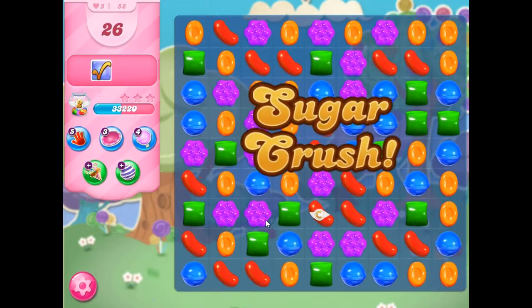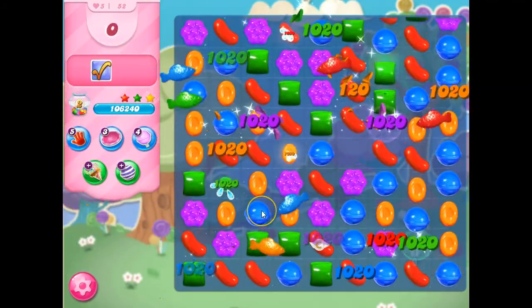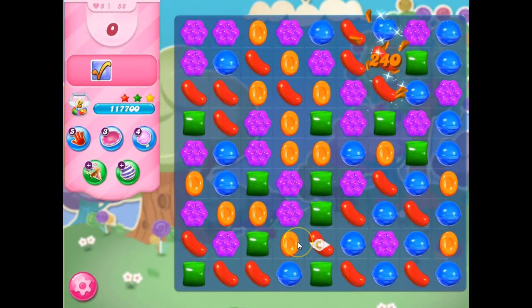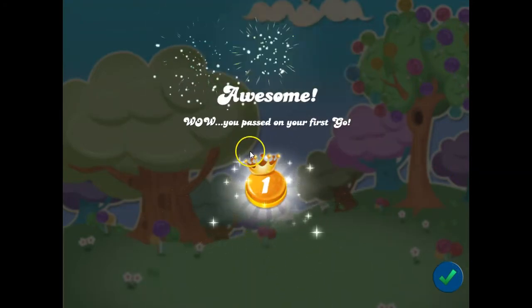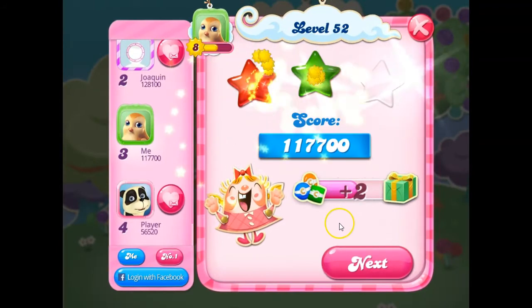And that's how I beat this level on my first playthrough. Nail biter in the beginning, but once you remove the chocolate, it makes it so much easier. You just need to get a striped, like I did, and lots of cascading to help you in the end. And that's how I was able to get this done.